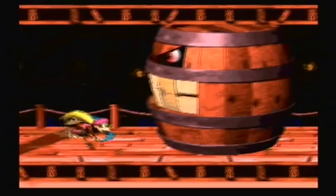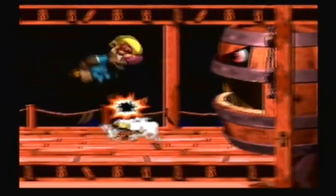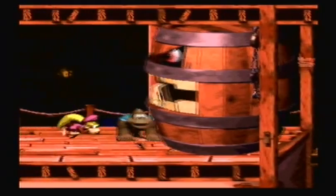I recommend using Dixie for this because her upper-haired throw makes it a little bit easier. Unless you're good at doing the underhanded throw with Kitty — I always have a hard time with that sometimes.